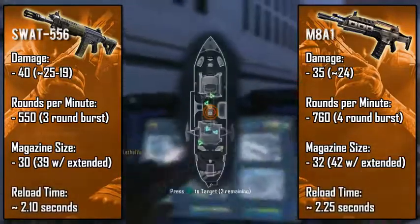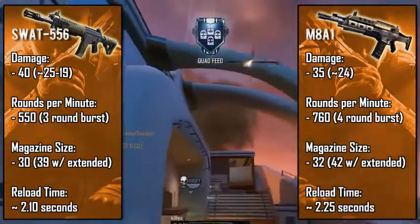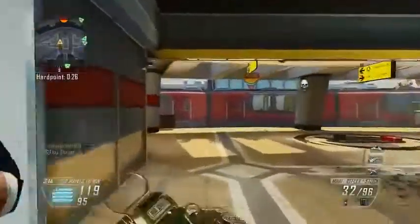The reload time is also in favor of the SWAT, but just by a little. It is worth noting that it's a lot easier to reload cancel with the SWAT, and when done correctly you can lower it down to just over a second, which is crazy fast. For recoil patterns, these really aren't important at all since they're burst fire — there's basically zero recoil — and the hip fire spreads are fairly normal.